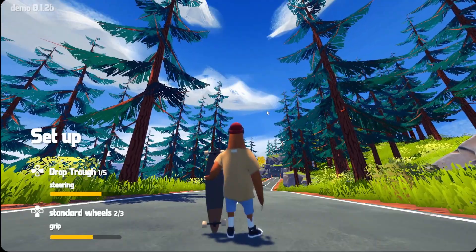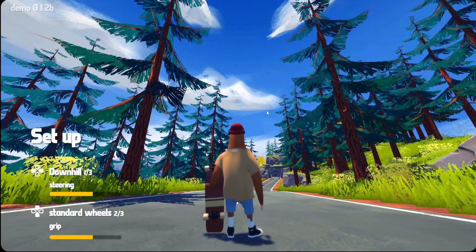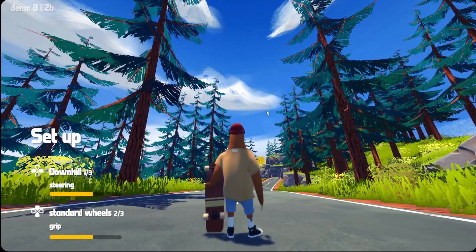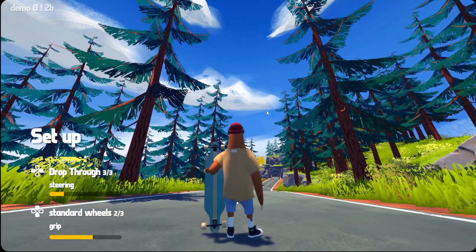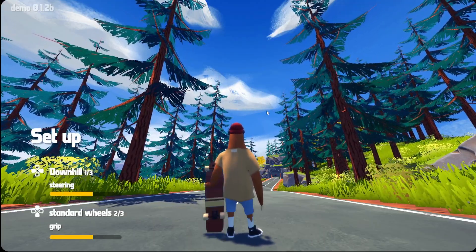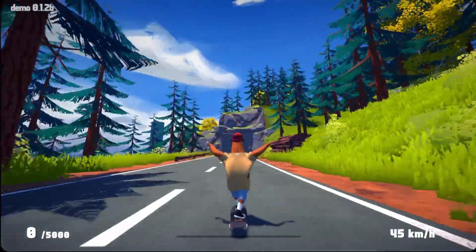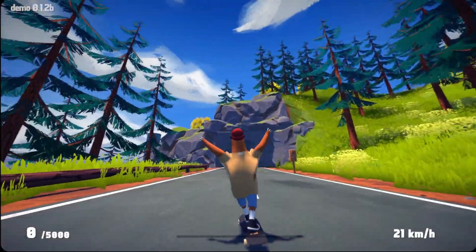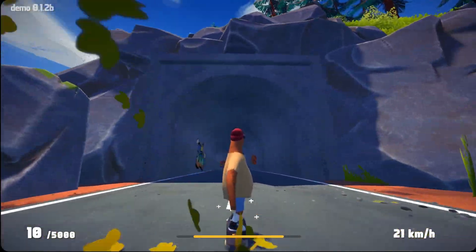Let's get standard wheels and I'm going to try downhill — downhill seems like the basic one. Steering — I don't know which one is better or worse. Let's try downhill. Are there checkpoints somewhere? How do I do tricks? Whoa — I was just testing the drift and I got 10 points for that!